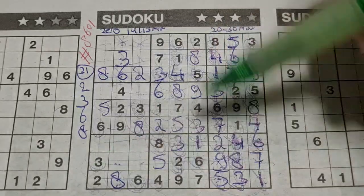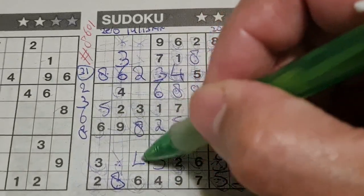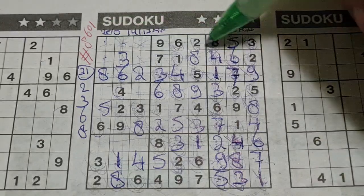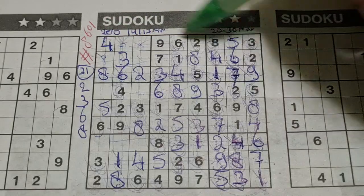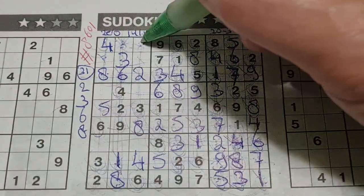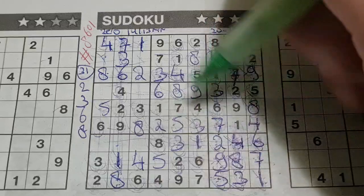Two numbers left in this row: 1 and 4 are missing. We have a 4 in this column, no 4 there — 4 should be here, and the 1 goes there. 4 in the third column, 4 in the second column — the only two places left for the 4: should be here or there. We have a 4 in the second row, no 4 there — 4 should be there. Two numbers left in the first row: 1 and 7 are missing. We have a 1 in the second column, no 1 there — 1 should be here, and the 7 goes there. One box left in the second column — the 5 is missing.